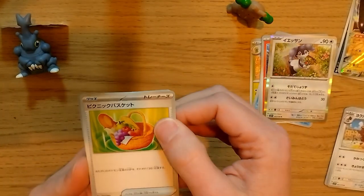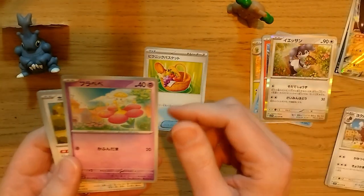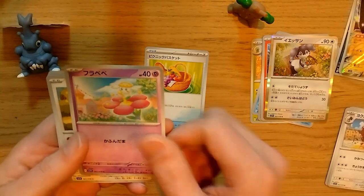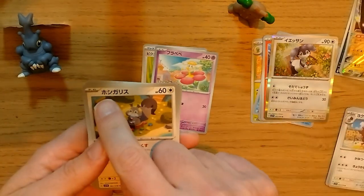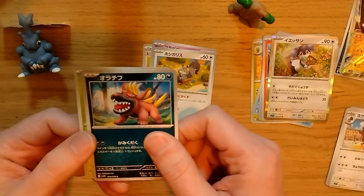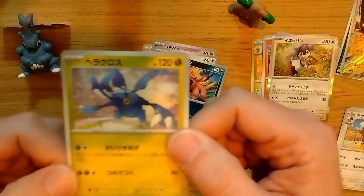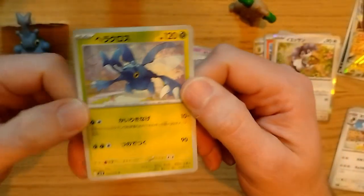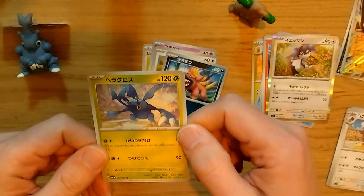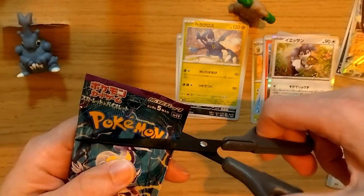One to the front, flip it over. We have Picnic Basket — literally Picnic Basket — then Furabebe, maybe like 'flower baby,' I think it was previously a Fairy type. We have Boshigarisu, a squirrel-like Pokemon, and another Heracross! I got two of them now — I really like the art on this one. Recently I ordered two vintage cards of this character on Yahoo Auctions and I'll probably show those off in the next video.